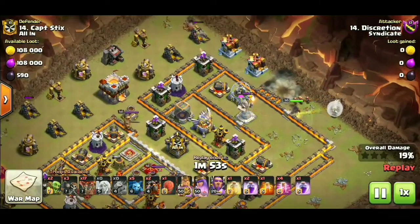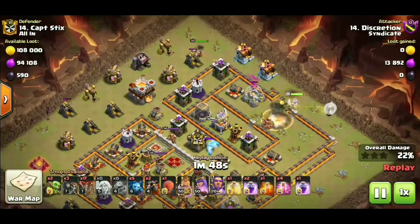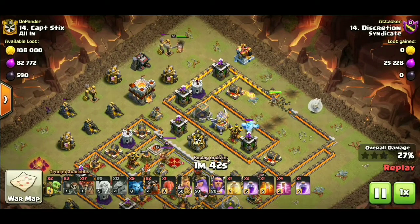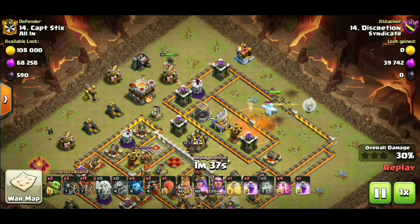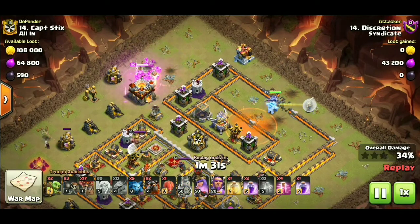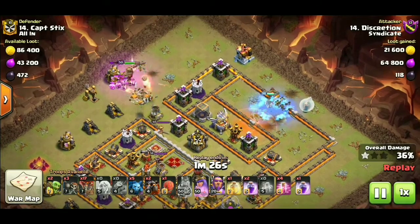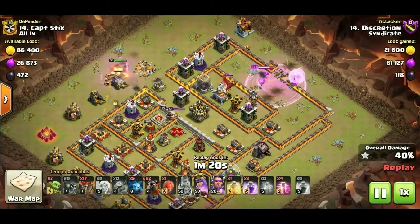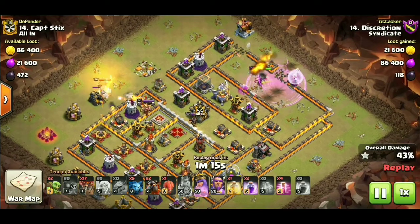We want to protect those healers guys, so we get that balloon in to take the hit from the seeking air mine so our healers don't. We've got the king coming in from the north, and the king is just going to make a nice funnel and do a ton of clearing out, taking out this town hall too in a minute here. The queen is working on the ice golem coming out of the clan castle. Didn't get the dragon out just yet, so the poison was a little preemptive, but making a nice push here in the northeastern compartment. The dragon comes out now and the queen's gonna be able to still take it out — not a problem.